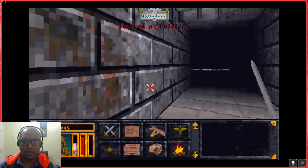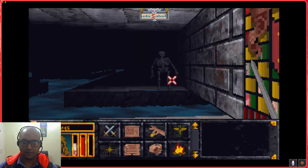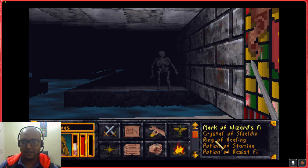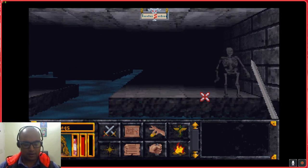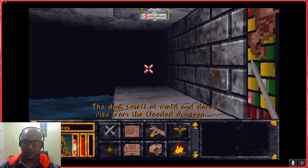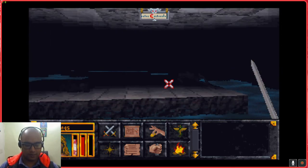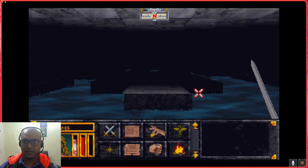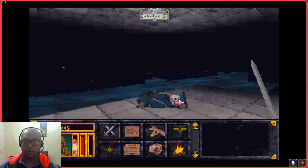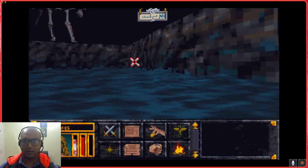Just enter Stonekeep, raid the hell out of the place, and leave. Don't get tangled up in fights unless you absolutely have to, because this dungeon isn't really forgiving for beginners. But it has a lot of loot, so in case you need money to get potions and stuff, keep coming back here, keep looting, keep exiting. The smell of mold and decay rises from the flooded dungeon - and an iron maiden! Completely missed this one. Don't go for minor dungeons; stick to major dungeons like this one. Invest in Luck if you want more gold.